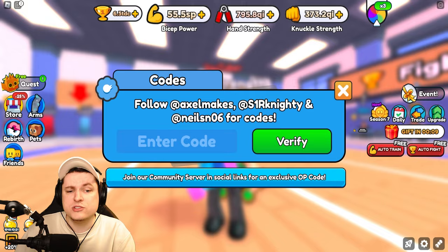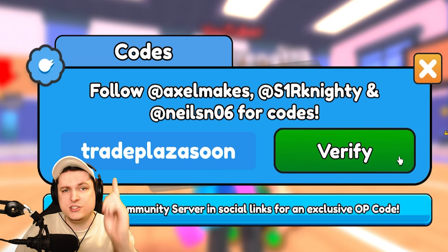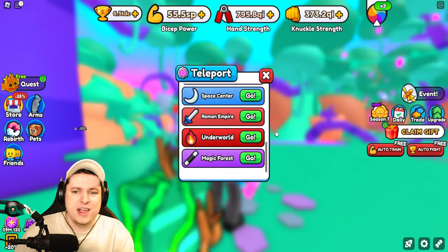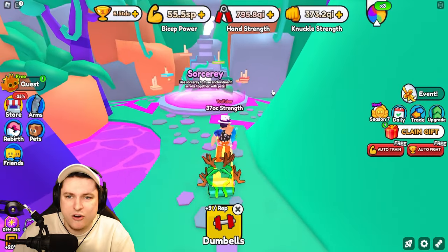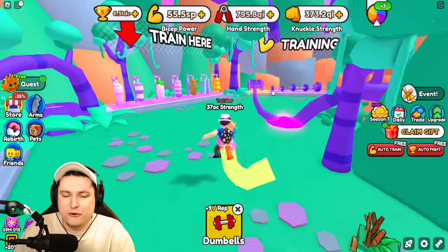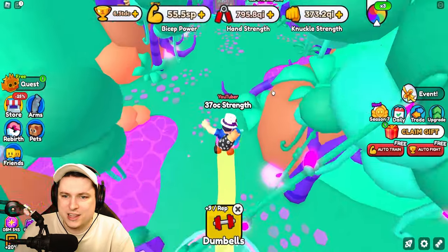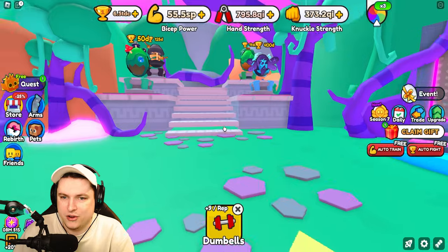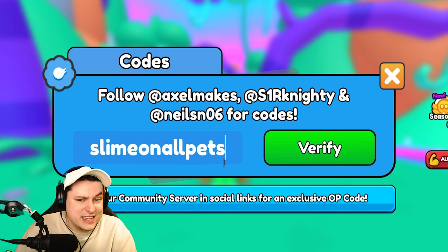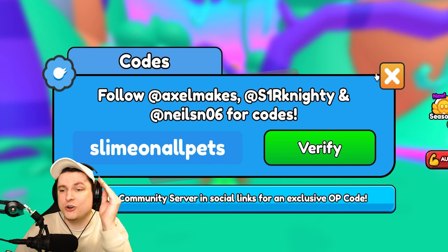Now for some new codes: 'super membership' gives you a free three-times stat boost for six hours, and 'trade plaza soon' gives another four hours of two-times boost. There was also a hidden code somewhere in the seventh world — turns out it's 'slime on all paths,' giving three-times stats for two hours. That's 12 hours of boosts in total from just codes — insane!